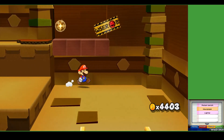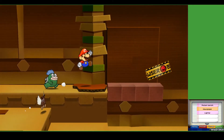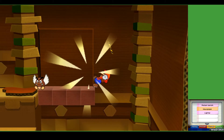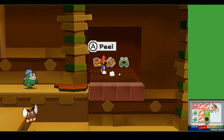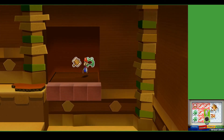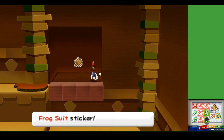What the heck is up with that paragoomba? Well we can peel that Bowser tape off. I don't really need to fight any spikes anymore. Frog suit — interesting. What is that, like the second frog suit you can find outside of a level? I guess I'll take it. I do need to show off the frog suit sometime.